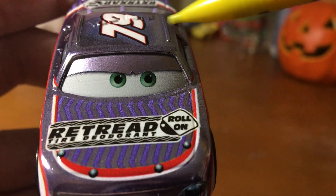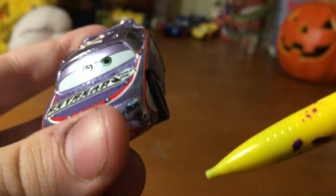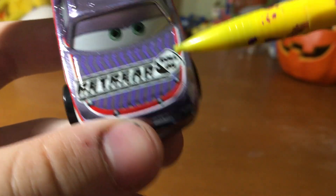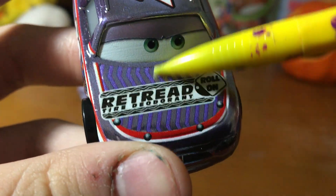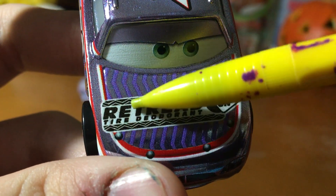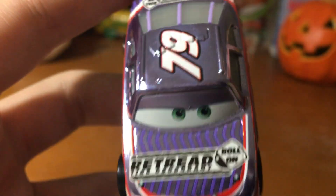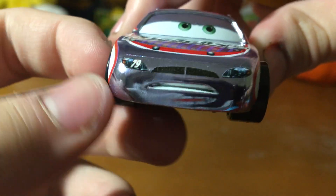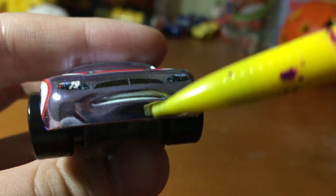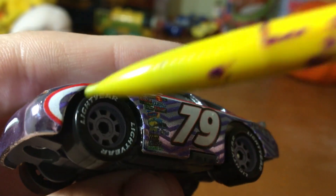Here's the front of him. The metallic purple is a little bit different on the eye shadow right there — to be honest, that just looks like China's paint work. It almost looks like a silver car; if you're used to like a purple or lavender, it looks kind of silver, not even a purple. He does have the little metallic purple across the purple stripes, and the Retread Tire Deodorant Roll On sponsor. It's a shame this sponsor wasn't in Cars 3. 79 in the front right there with the grill and the headlights. Unfortunately they didn't make the tires metallic like I thought they would.